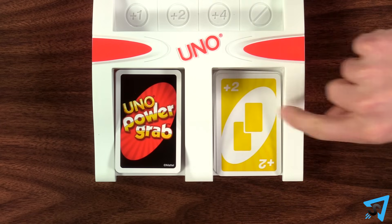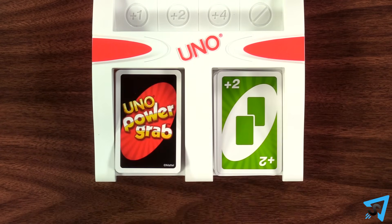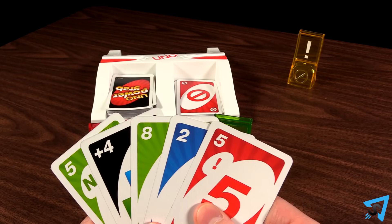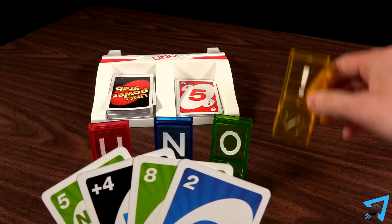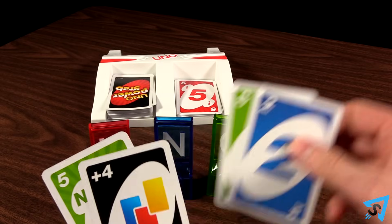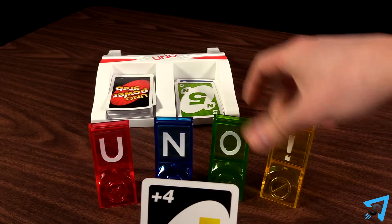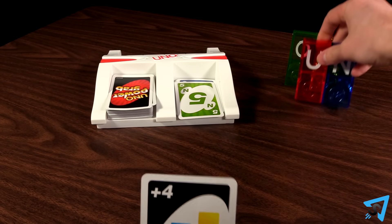After you have blocked an action card with a power tower, treat it like a regular color or wild, and play your turn like you normally would. If you get all four power towers at the same time, then you immediately get to discard all of your cards except for one. Remember to yell Uno. Then return all the power towers to their neutral spot next to the play tray.